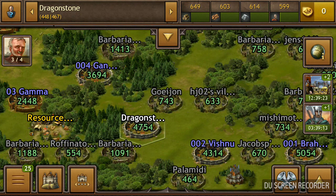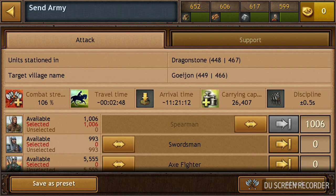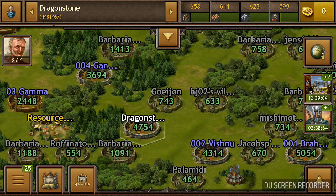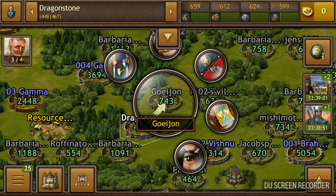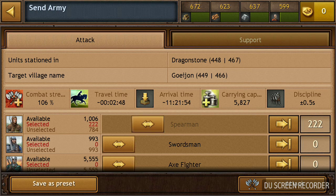First, attack those villages that are near you and don't use like 1,000 troops because you're not going to carry all those resources. What you want to do is calculate how much resources you're going to get — for example, from a village that has 750 points like this. The best way to attack this village is to use not more than 200 troops.